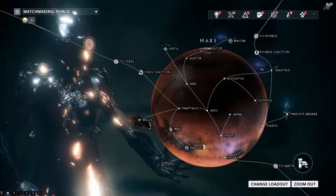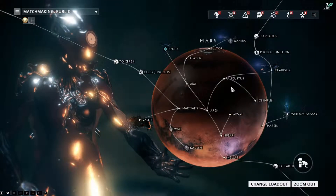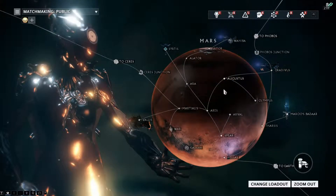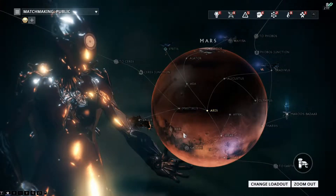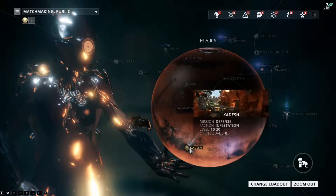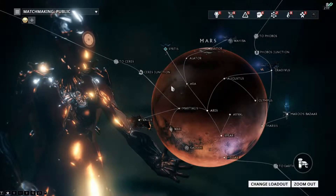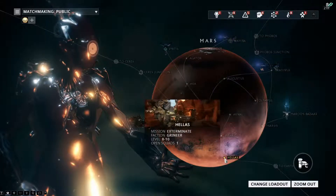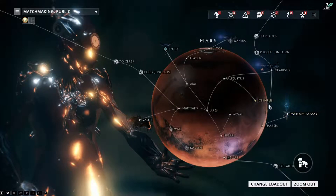The next place I'd like to go to is here. You can go to any defense mission on Mars — I don't really know where other ones are, I've looked around and can't find any. This one I have here is a Dark Sector, so if you're not in my clan you won't be able to get this one. I'm pretty sure there's a defense on Mars somewhere, so just go to any defense here and it should be basically the same thing.